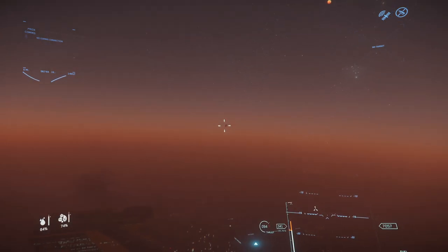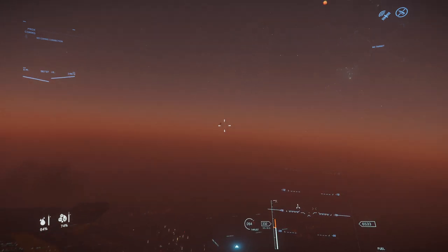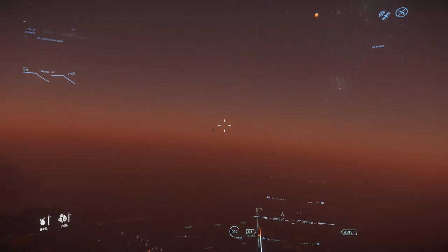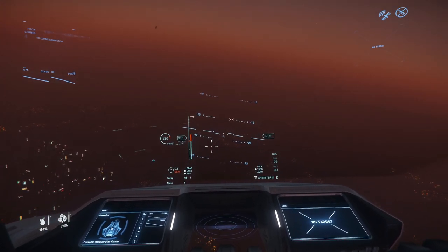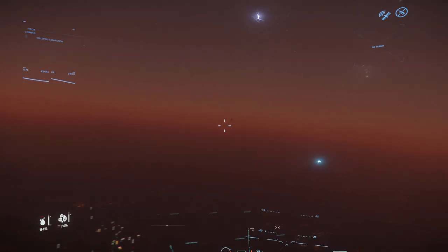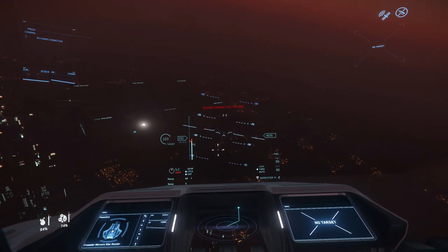You can see the bugs that we saw in the Evocati build — that's one of the cloud range boards, the cloud tech right there. It's a space cloud, so they gotta fix that because you shouldn't be able to see it from this far up.